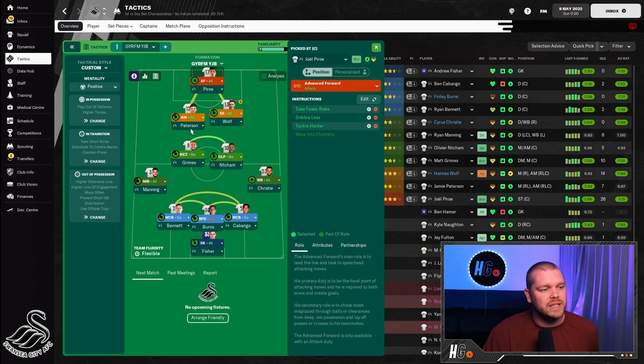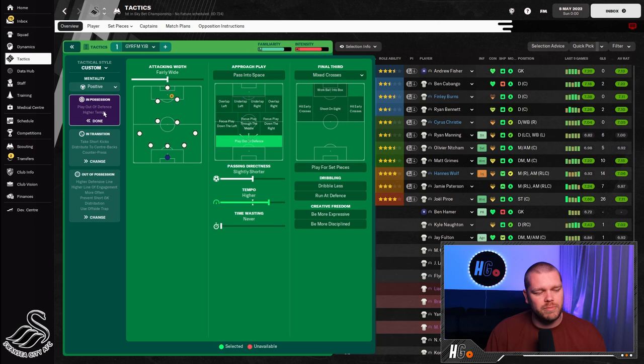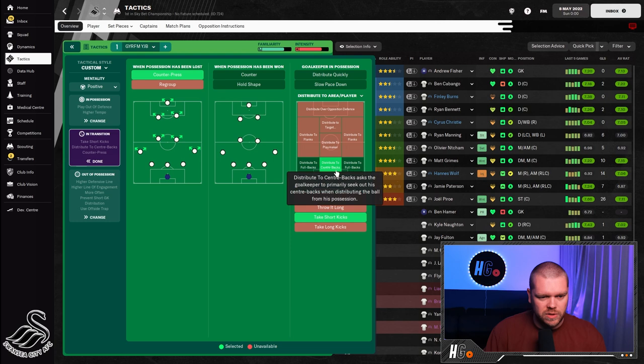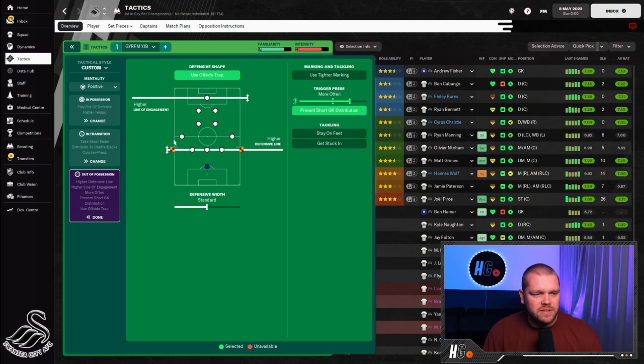The mentality is Positive — the tactic is trying to get you goals. The tactical style is custom, but if creating it yourself, start from a clean slate and follow the steps with a Positive mentality. The attacking width is fairly wide. We are playing out of defense with slightly shorter passing and a higher tempo, and everything else is vacant. When possession is lost we counter-press; no instruction when possession is won. We distribute to centre-backs and take short goal kicks. Defensively, we use the offside trap, a higher line of engagement, a higher defensive line, standard defensive width, trigger the press more often, and prevent short goalkeeper distribution.